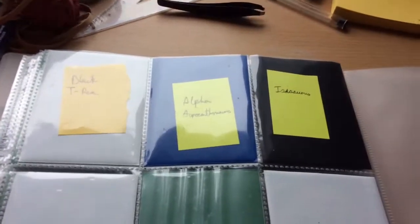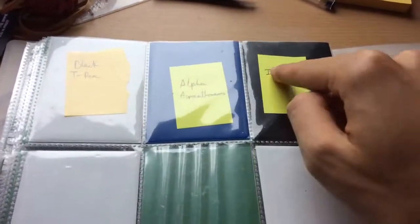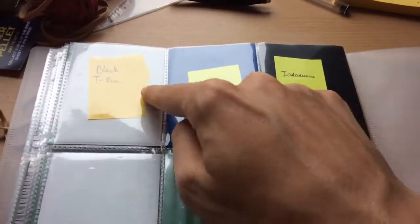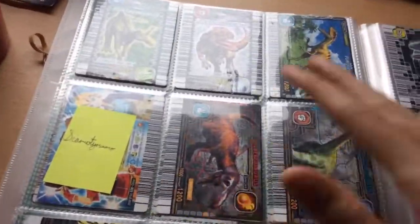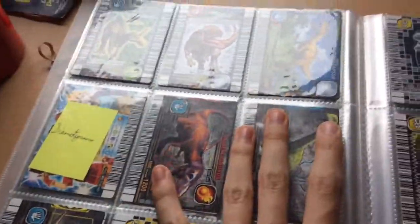Basically, just to sum it up, all my wants are anything on these post-it notes: Black T-Rex, Alpha Acro, Isosaurus, Deathgrind — basically the cards I don't have in this binder that I want, because I want to finish this binder.